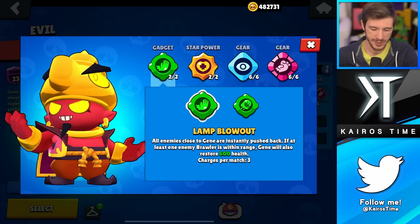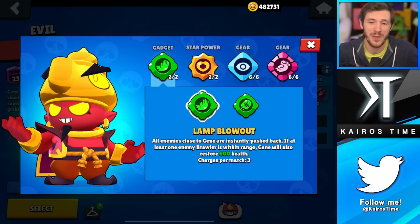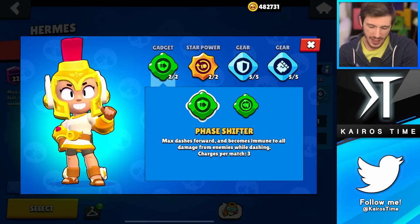We have Jean, and the choice is very simple. Vengeful Spirits can be useful on really open maps, but most of the time they're not that great. Whereas Lamp Blowout can be used literally all the time — even if he's not facing close-range brawlers, he can pull them towards him and use it to disrupt them. It's fantastic. Vengeful Spirits is going in the C tier and Lamp Blowout is going in the A tier.